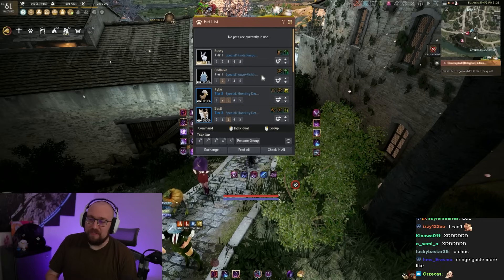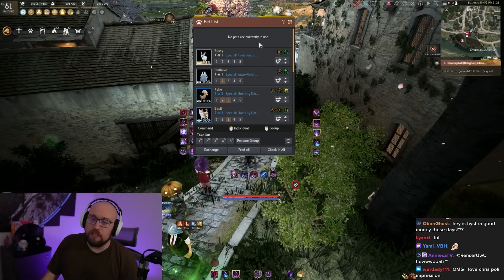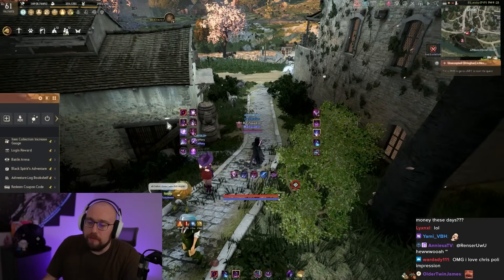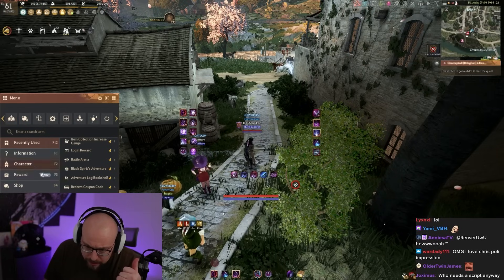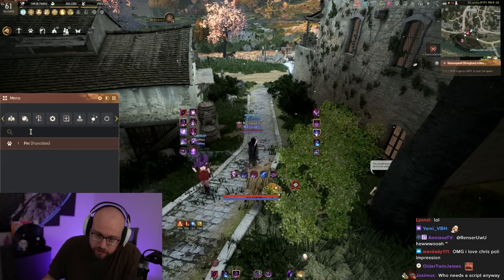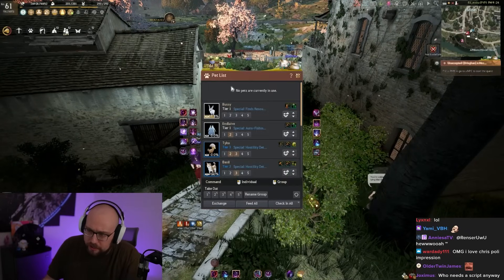There are a lot of different types of pets in BDO, and all of this can be very confusing for a new player. The first thing you need to understand is how to open your pet window — that's in the top left of your screen up by your pet list. You can also open it through the UI under the Function tab.